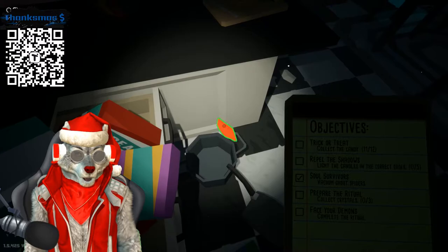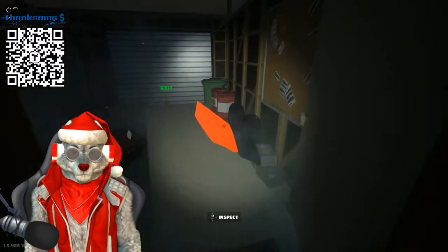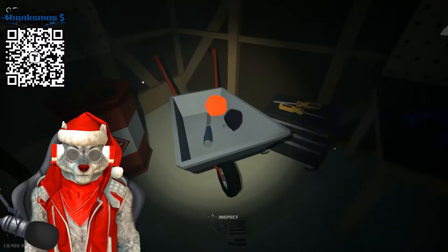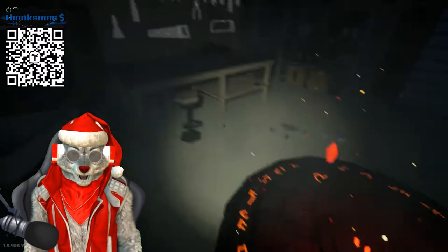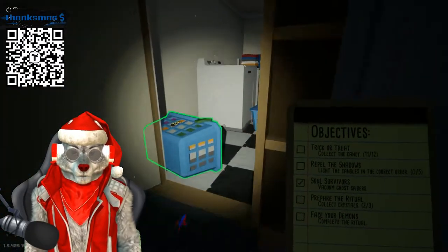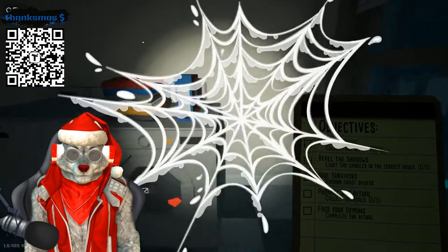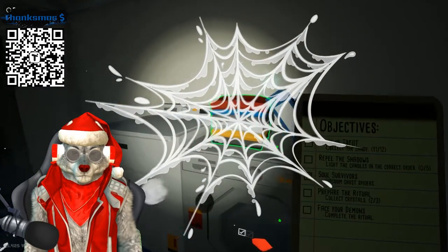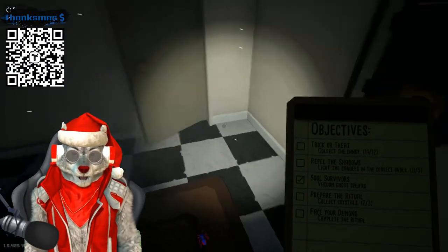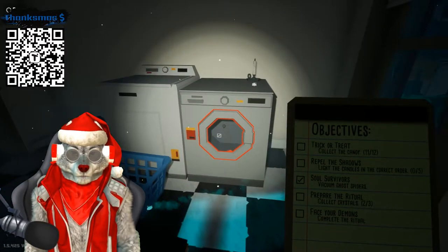This red crystal was up there. This one is in the wheelbarrow, right there. And of course, we know the other one is actually stuck over here. So we gotta get another objective, which is to find the last candy — because that could be very easy or very, very hard.